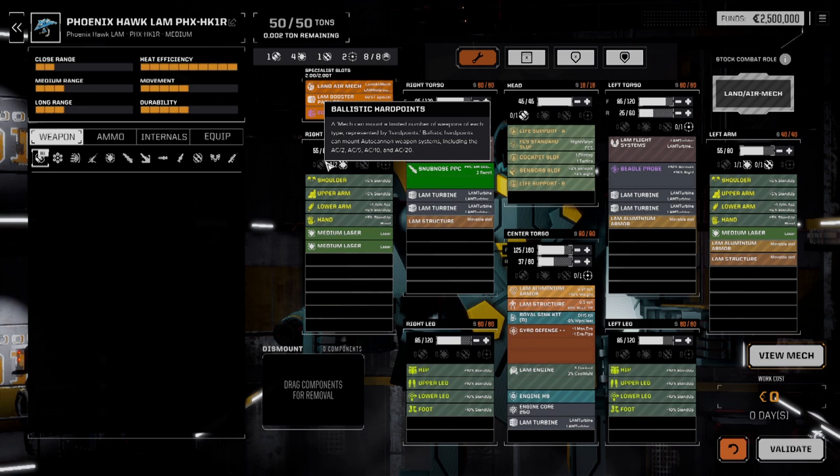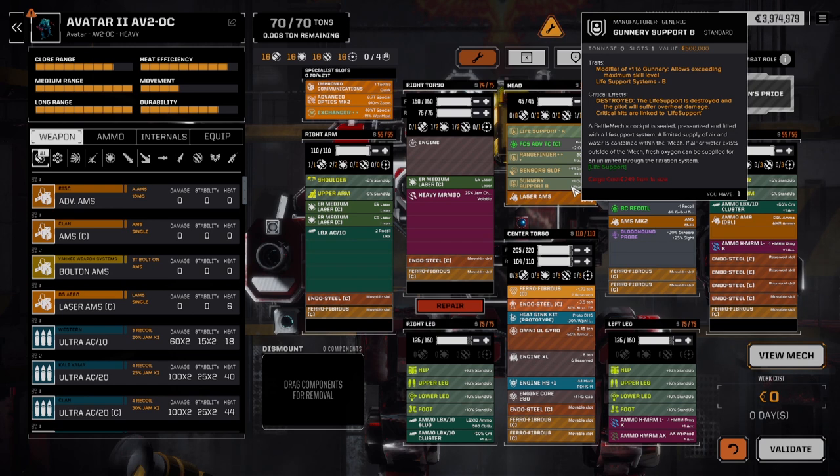A couple episodes ago, somebody was asking me about what's the better AMS - the Clan Laser AMS or the AMS Mark II. What we really need is a little bit of visual support to answer that question. So let's set the Wayback Machine to two days ago and go back to last season's Mech Bay and take a look at our Avatar 2C from last season.